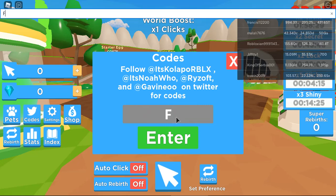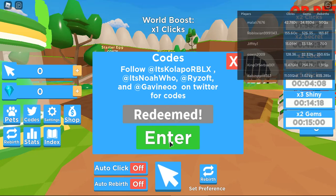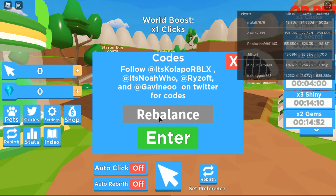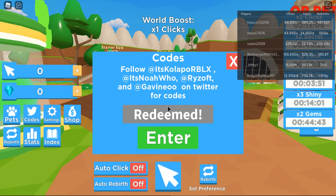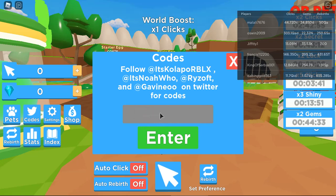And the next one is free gem boost. It gave us 15 gem boost. And the next one is rebel rebalance. Enter redeemed. And the next one is going to be alien gem. Redeemed. And the next one is going to be click code. Redeemed.